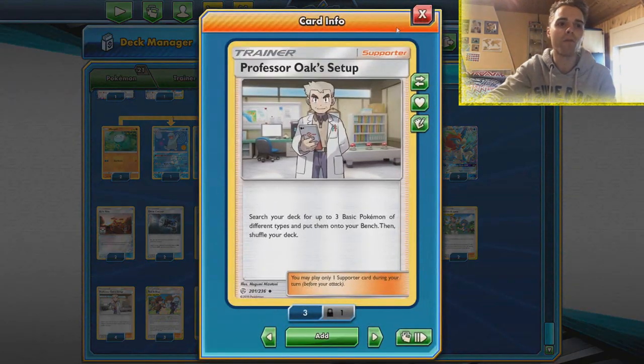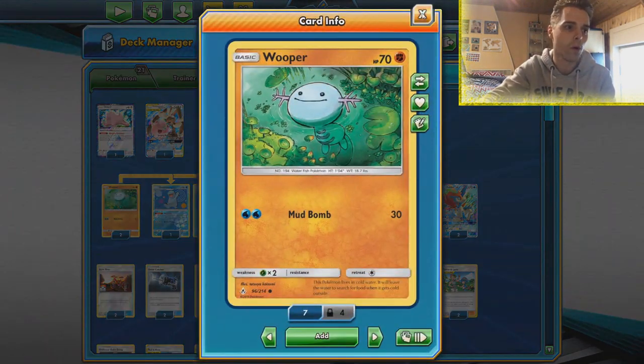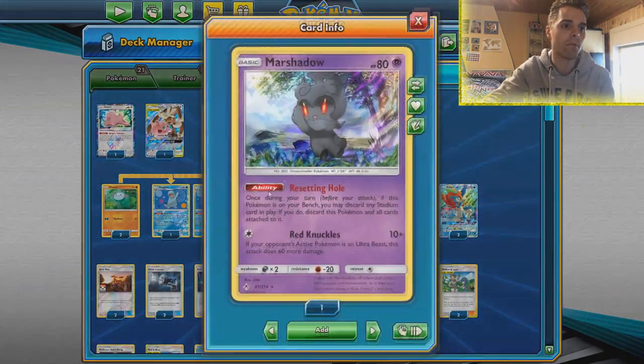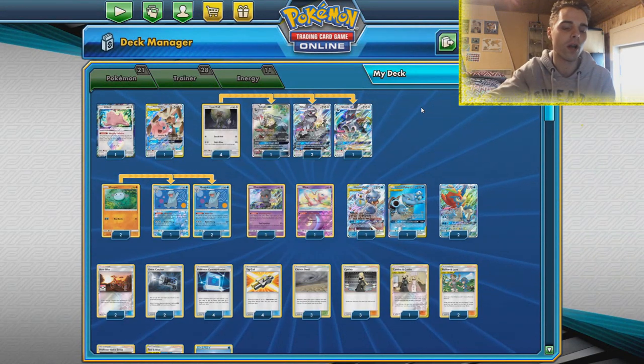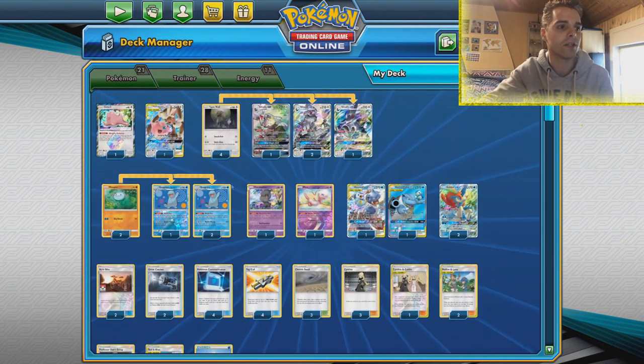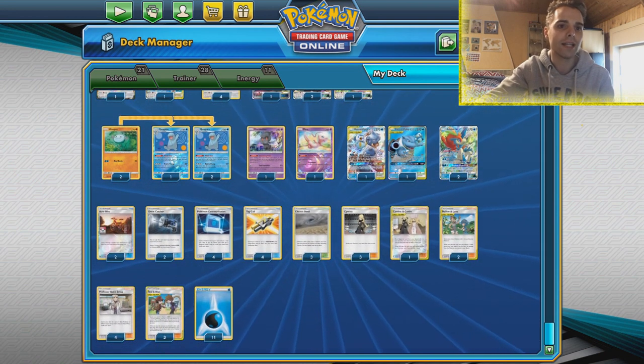We also have the other Silvally with Rebel GX, which can sometimes come out of nowhere but also accelerate energies from the discard pile thanks to Turbo Drive, and make sure that every basic Pokemon has free retreat. Imagine these huge HP Pokemon having free retreat — that's awesome. For setup we're gonna be using Professor Oak's setup because we can get three different types in play immediately. We can get out a Wooper, a Ditto, and maybe a Marshadow.